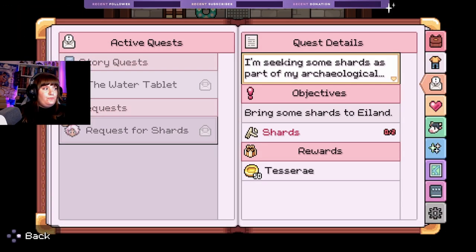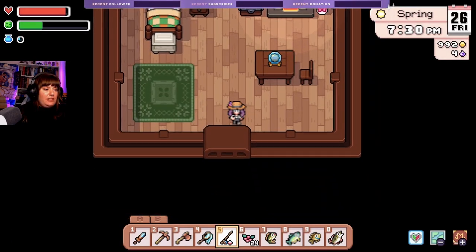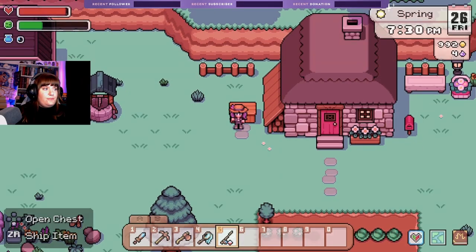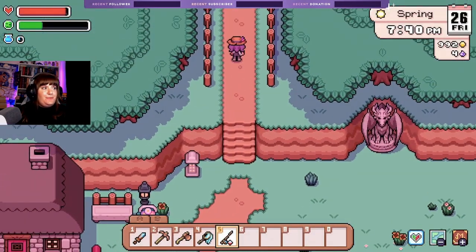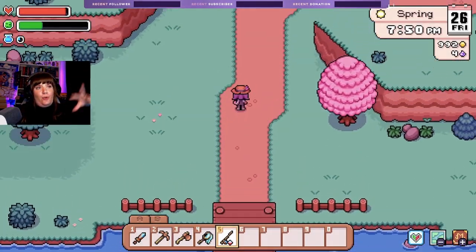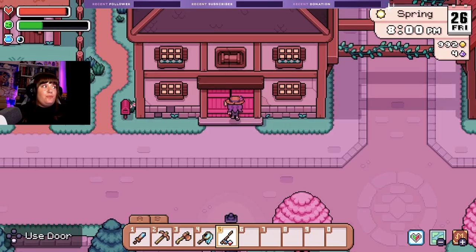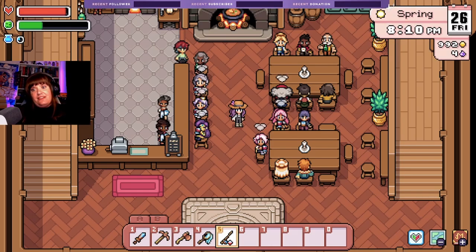How many shards was it — two? I only have four of them, interesting. We'll sell those, goodbye. Where is he? Oh yeah, it's Friday night at the inn — perfect! One strategy I saw was someone saved all their requests until the Saturday market because everyone's around then, and just turned them all in at once — which is pretty genius. You could also do it at Friday night at the inn since everybody's here.